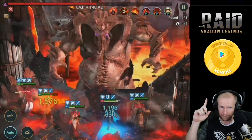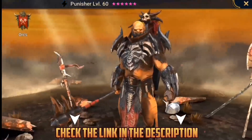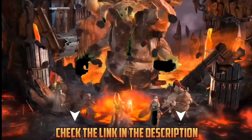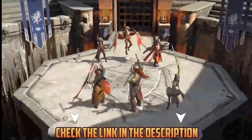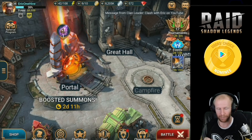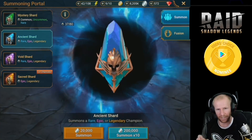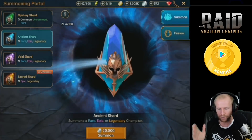The game's been crazy popular — it almost has 15 million downloads in the last six months. It's an epic dark fantasy hero-collecting turn-based game with over 400 champions to collect and personally customize, and it's free to play. When you get bad champions you can use them as food to upgrade your good ones. We're going to go into the portal and use 10 ancient shards to summon some champions.